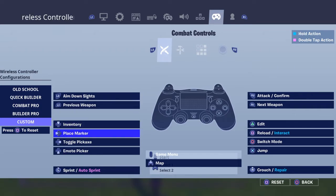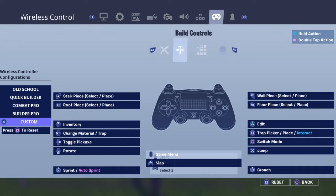Left is inventory up, left is place marker, right is pickaxe, down is emote. Over here: triangle is edit, square is reload, circle is switch mode, and X is jump build. We have the same stuff here — inventory, change material, trap toggle, pickaxe.